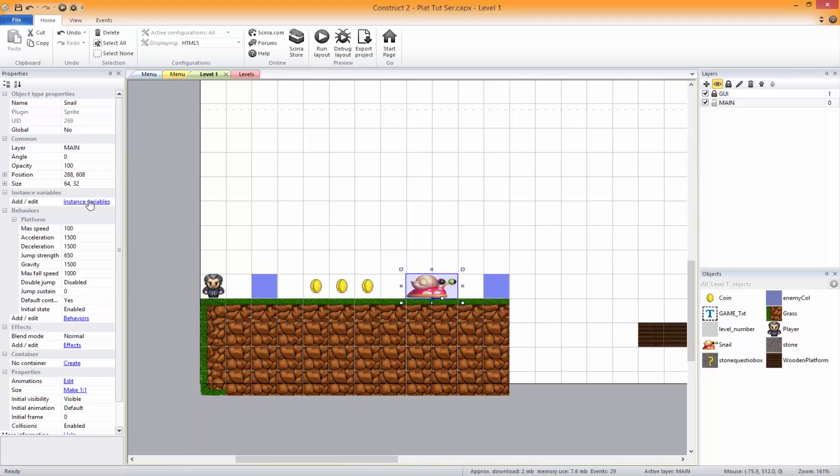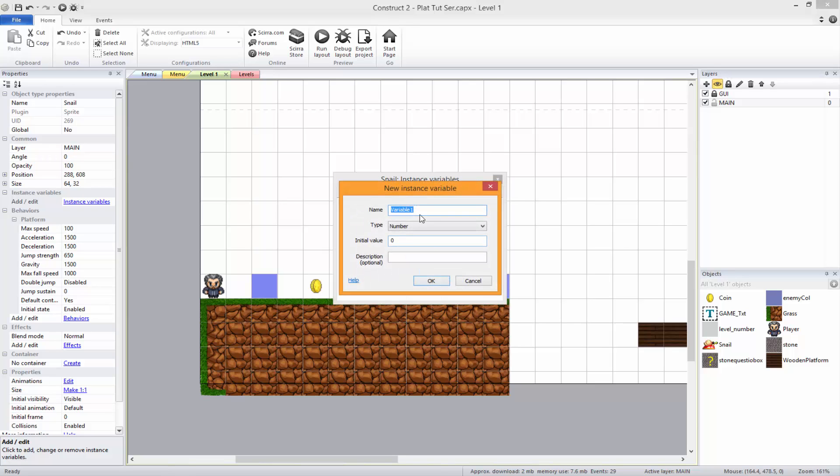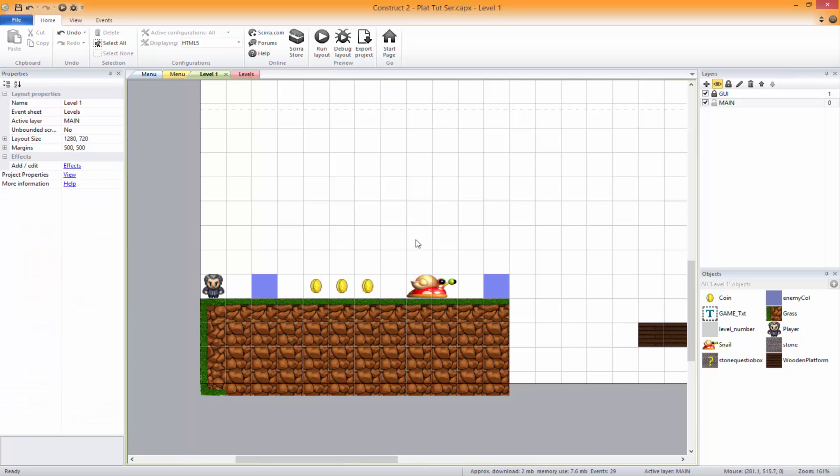On the snail — just putting the name so that you don't have to look back — on the snail we're gonna add a new instance variable, not a global, and we're just gonna call it 'enemy facing'. The name doesn't really matter, just name it whatever you want. I'm gonna put 'right' — don't put it in quotation marks here because you put it in quotation marks when you're in the event editor. Don't bother doing it just yet.